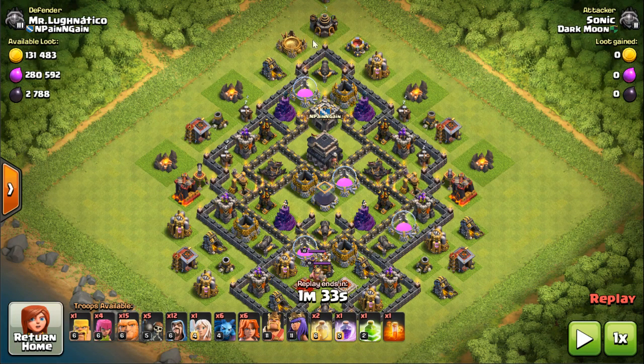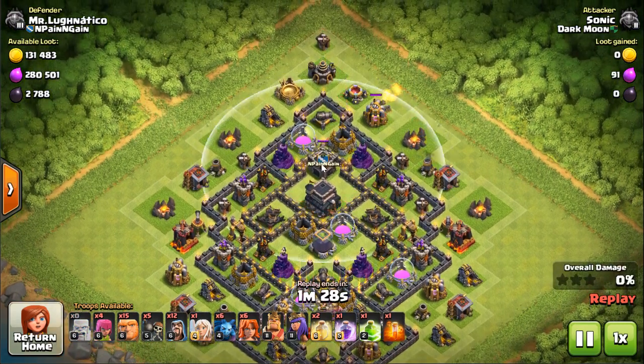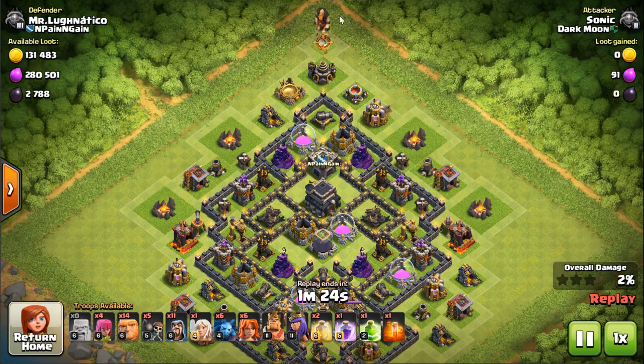All your troops go right to the Town Hall, guaranteeing yourself a one star. So I place a barb here to see if I can draw the clan castle. I see there's nothing in the clan castle - that's good. Get this wizard going, get my giants down.